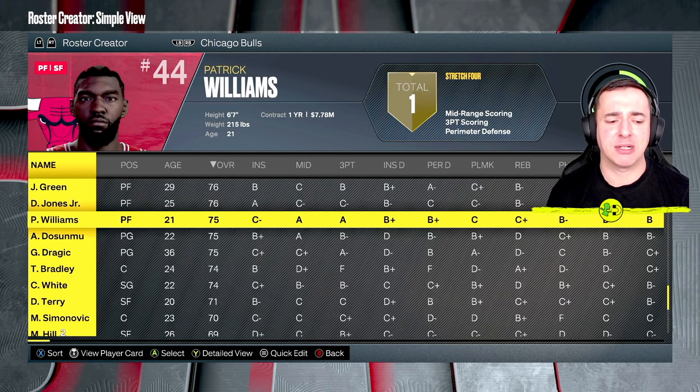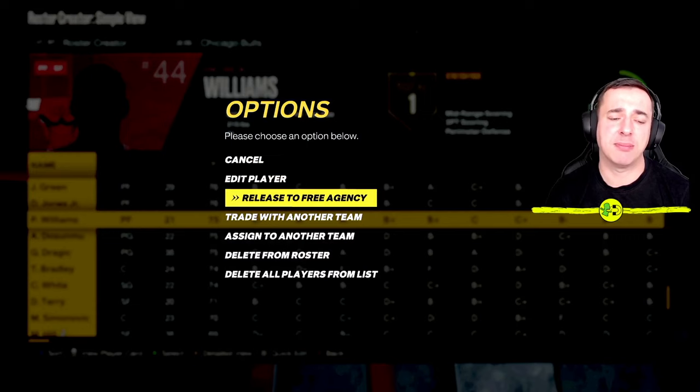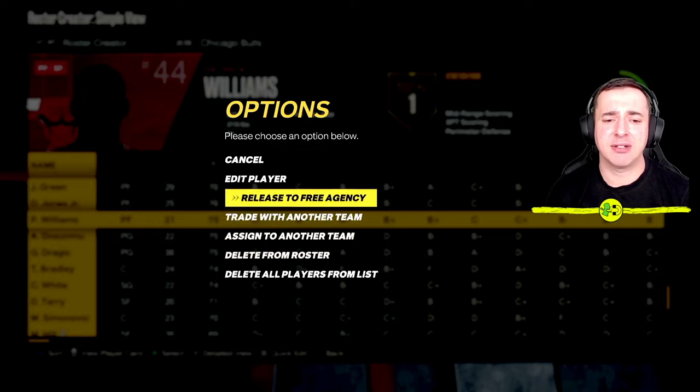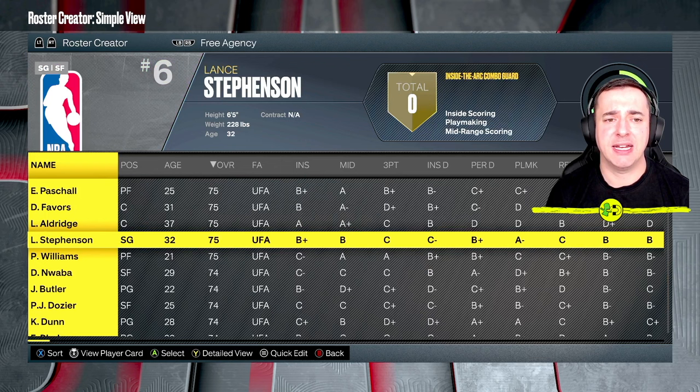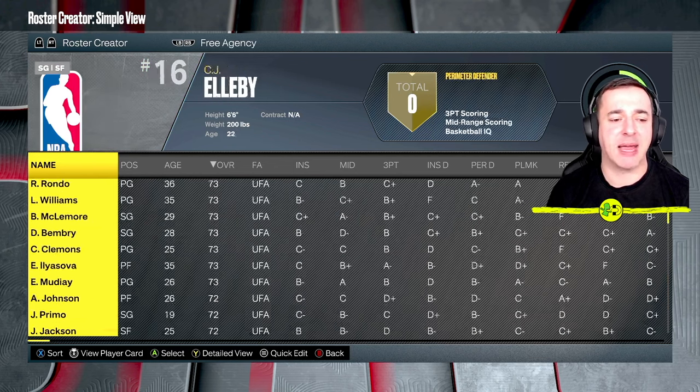I'm going to remove Patrick Williams. Select him and you can either release him to free agency — which puts him on a separate menu — or delete him entirely. I'll release him to free agency just in case I want him back later.